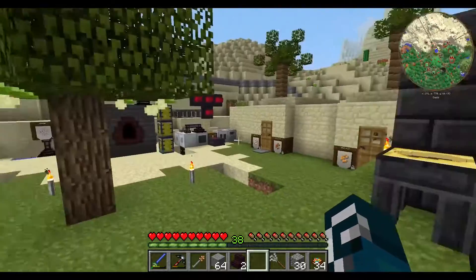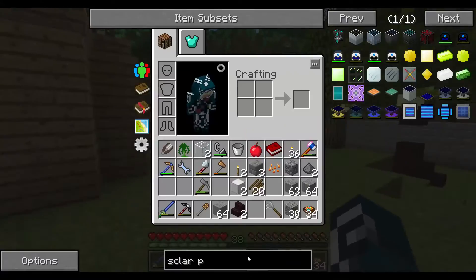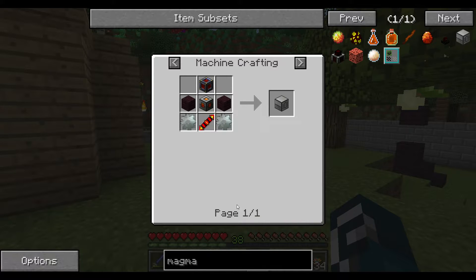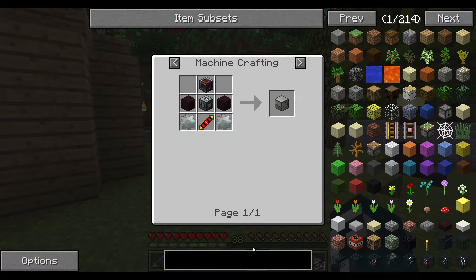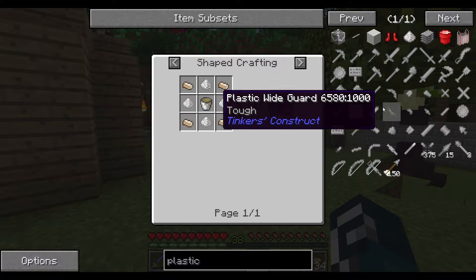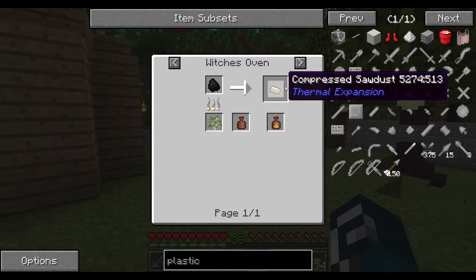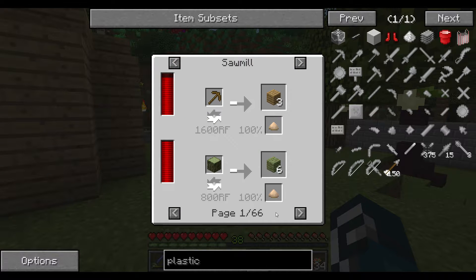So this episode I want to tear into the first few machines, and to do that I obviously need the magma crucible and the fluid transposer because I want to get to plastic. To get to plastic we need rocket fuel and compressed sawdust. For the compressed sawdust I can either use the witchy sawdust or just get a sawmill, which I'll probably go for right away.